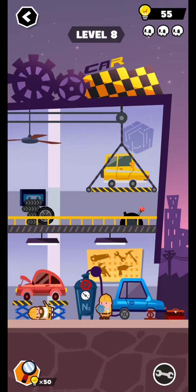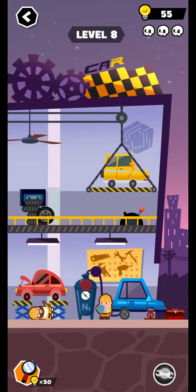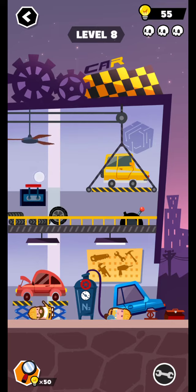Tap this box, get this, then move it here and open the tire. Tap this — one is killed and second okay. Tap this tire and this button, move it upside.